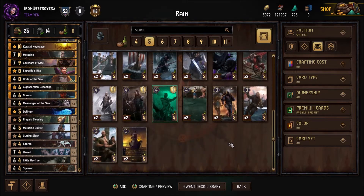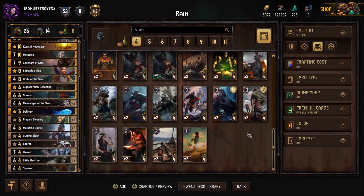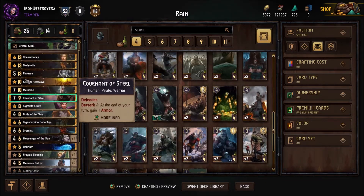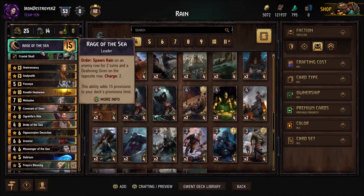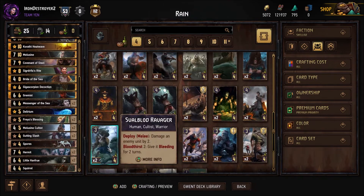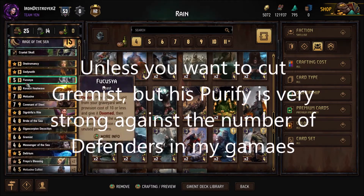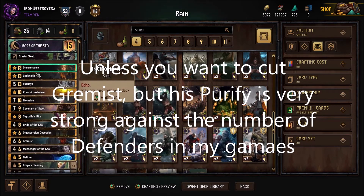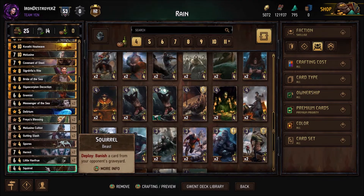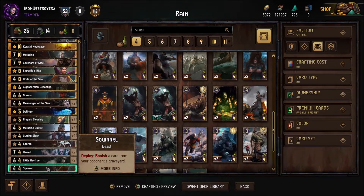We have two neutral bronzes - Spores and Squirrel. The other option was Crow Clan Preacher for engine value, but if you're running that I think you'd rather run the leader that spawns Marindrome instead of Rage of the Sea. It's certainly an option but I thought overall we'd get more value from Spores and Squirrel. We don't actually have room for Xavier - fitting in Heatwave and Odomancy means very high provisions in several cards, so we had to go with four-point bronzes.